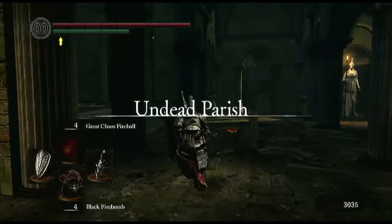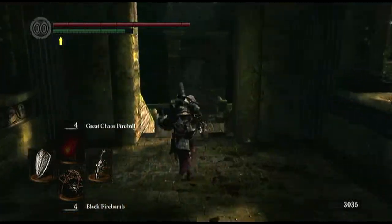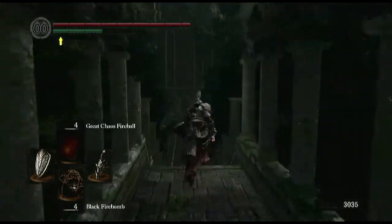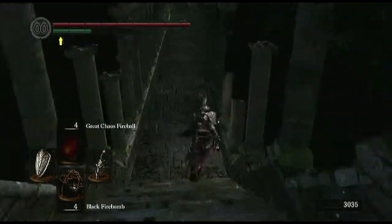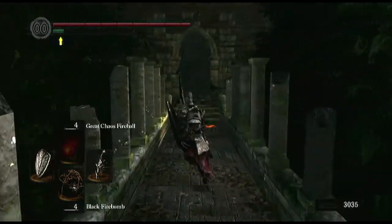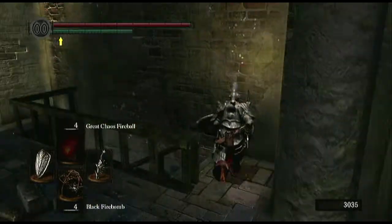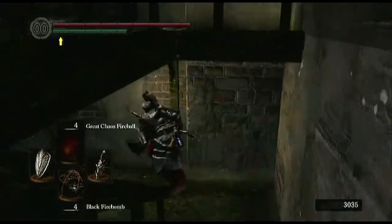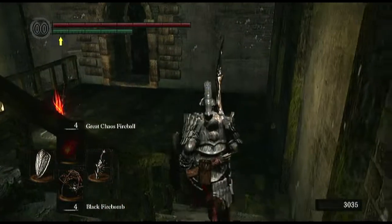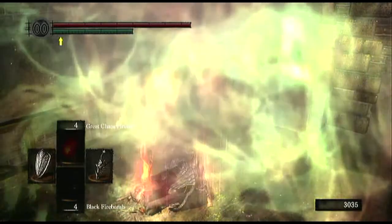My dilemma is: do I put some humanity on, go through that forest, and risk being invaded without being able to summon any help? Or if I use up a few flasks and get damaged, I want to go into Sif fresh. Or do I just stay hollowed and try and take him out myself?